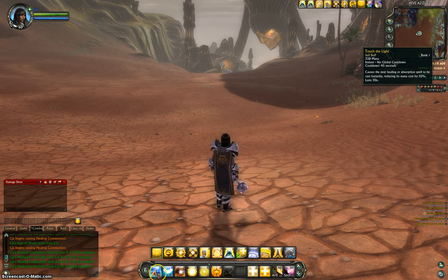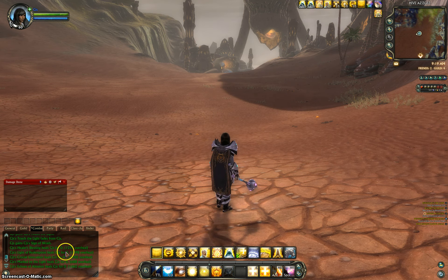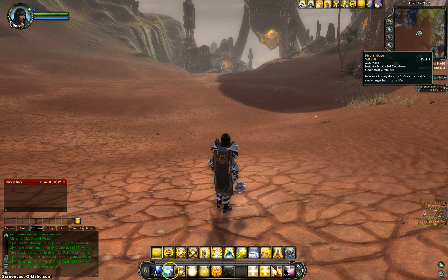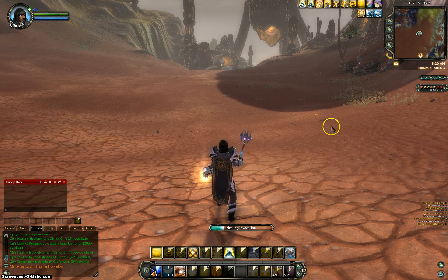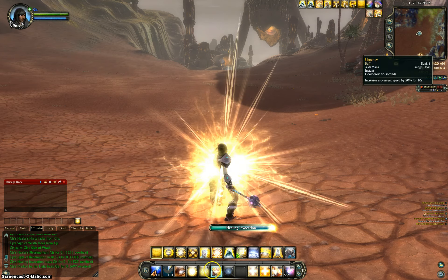For the other two macros — the Touch the Light and the CD macro — Touch the Light is basically like when someone got hit for 10,000 and he's hovering at like 5–10%, you hit Touch the Light and boom, as you can see all those heals right there: 1, 2, 3, 4, 5 — from just hitting that key, so it's quite a bit of health — about 15k. For the CD macro, when the tank is getting smacked around, just keep hitting it and you get all these nice buffs that will help you cast faster and boost the next five casts to strengthen his health quickly.